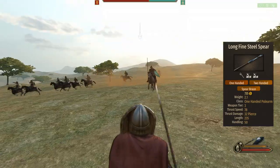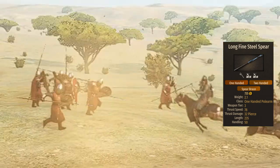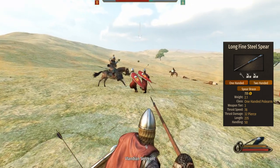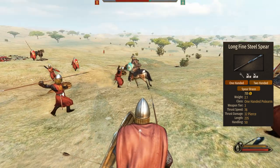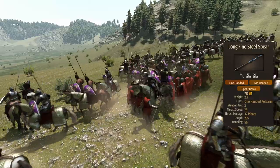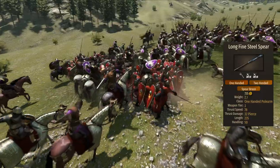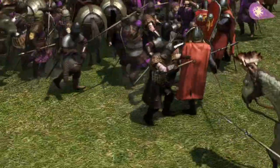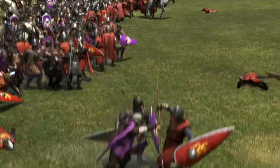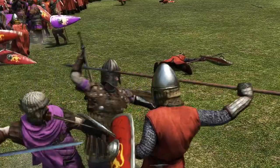Like any guy that brags about their 8-incher, the sergeants are simply overcompensating for something. The spear is way too long to be of any real use, and the AI will more than likely miss any horseman that comes remotely close, or simply bounce off their armor because they stay too close to their targets. In an eventual melee situation where these guys get stuck using the spear instead of a one-handed weapon, they are as good as dead — no way they can land a strike with that length and abysmal speed.